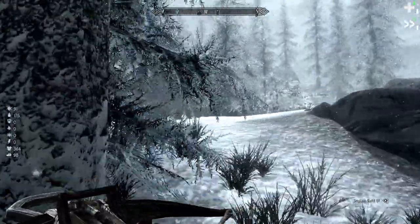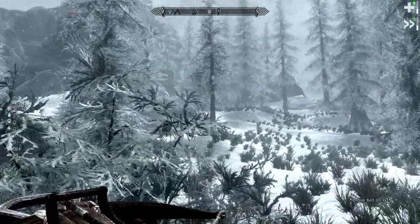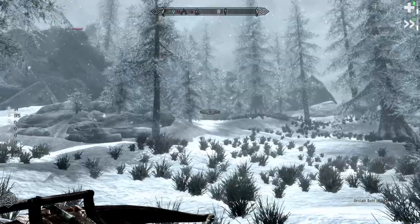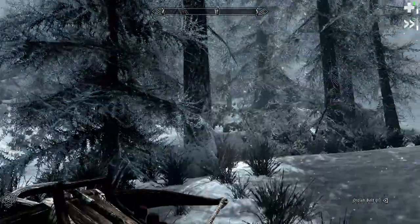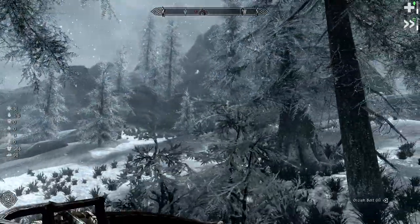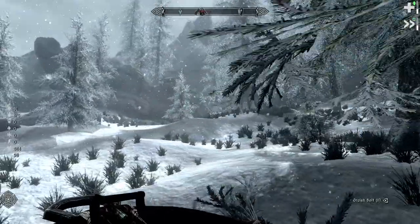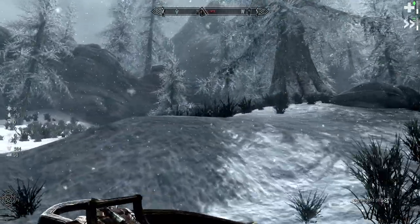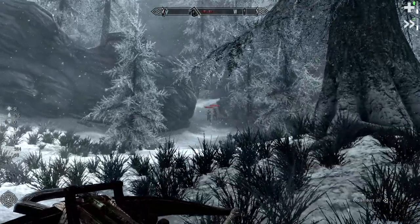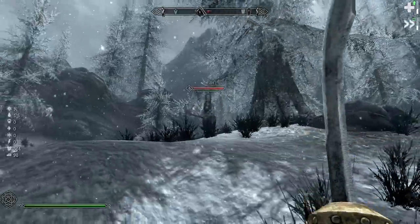One of the problems with this camp is it sometimes has a trickster in it — which for us would be a really problematic situation. They've already noticed us. We don't want to fight against a caster this early.